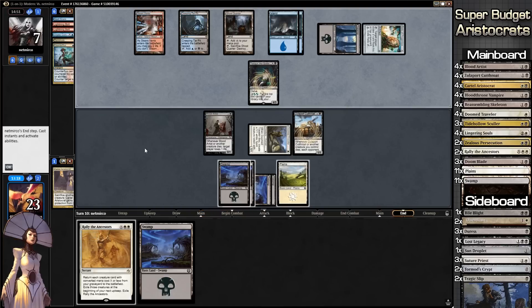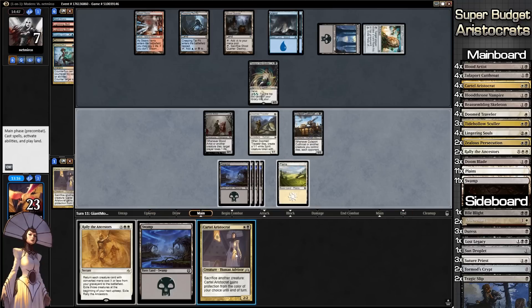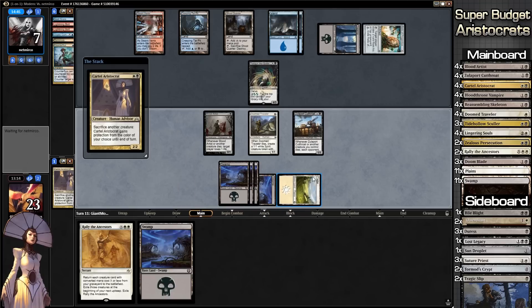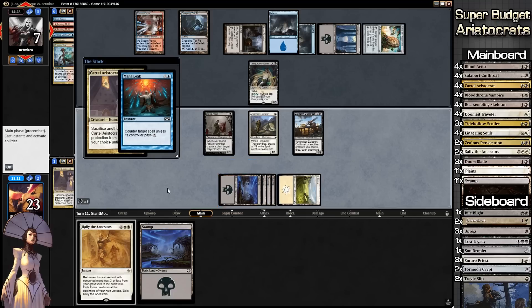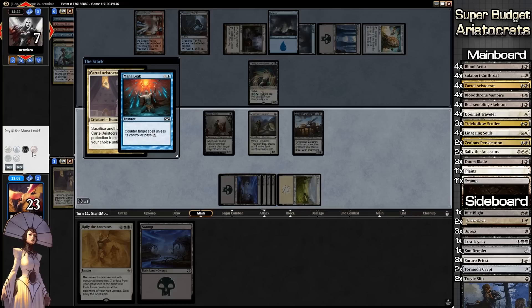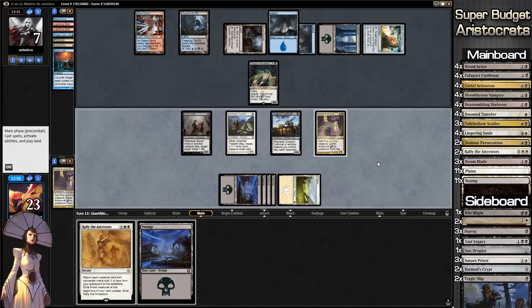On end step we're not doing anything. If we draw a Plains we can get the Cartel Aristocrat back — or we could just play a Cartel Aristocrat, that's always cool. He's going to Mana Leak it. We can pay for that because Mana Leak is not very good late game — it basically just makes us tap out, which is perfectly fine. He doesn't have anything else.